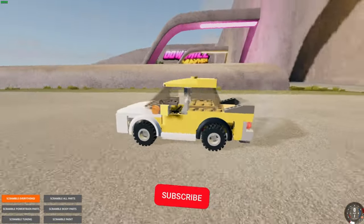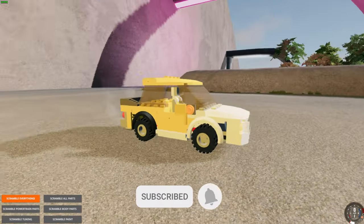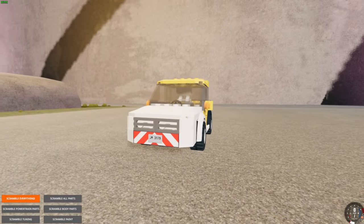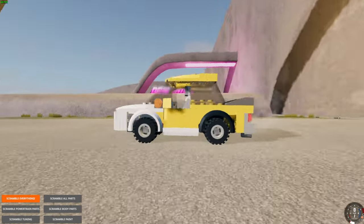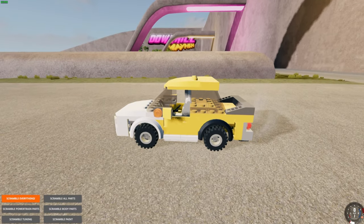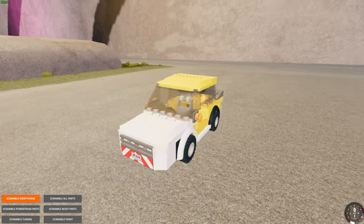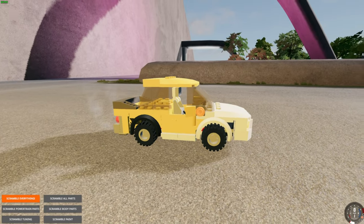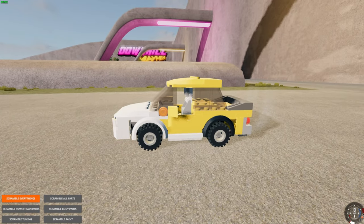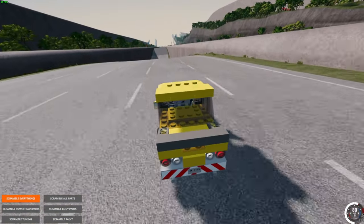Welcome back to another episode of BeamNG Lego mods. We got a Lego mod in here — this thing is so cool. I haven't really tested much of it out, but that's what we're gonna do today. We're on Downhill Mayhem. I'll try to put a link in the description so you guys can check it out. Same with the track — it's a downhill racetrack.